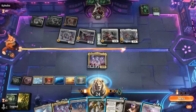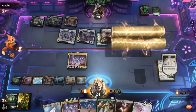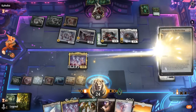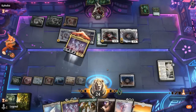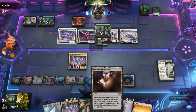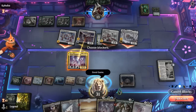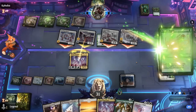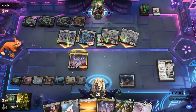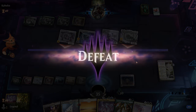We can Restoration to get a Plains, play Monument, and attack for seven, but next turn we should be dead to the poison. We got to dig pretty deep with Atraxa but couldn't find a Sweeper to reset the board, which is what we needed. Opponent had a Tyvar's Stand as well, which could have potentially helped in case of a Sweeper.